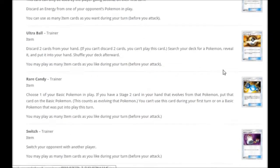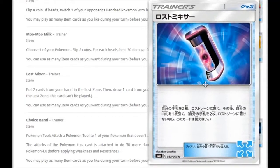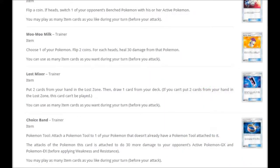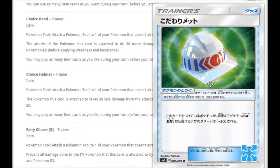We've also got Ultra Ball getting reprinted in Japanese, plus Rare Candy, Switch, and Pokemon Catcher. Here we've got Moo Moo Milk — this does come from Miltank. Choose one of your Pokemon, flip two coins — for each head, heal 30 damage from that Pokemon. Probably not the best trainer card, but the fact it can help your Miltank get some serious damage going is nice. Then we have Lost Mixer: put two cards from your hand into the Lost Zone, then draw one card from your deck. If you can't put two cards in, this card can't be played. You could put two Pokemon in there — more for your Lost March deck. Then Choice Band reprinted, and also this thing — Choice Helmet. The Pokemon this card is attached to takes 30 less damage from attacks of your opponent's Pokemon GX and EX. You have to be getting attacked by a GX or an EX — just run Choice Band instead.